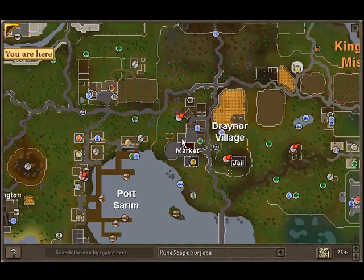Once you collect all the stuff, go to Draynor Village. In this room right here there's a witch and she'll make the dye potions for you at the cost of five gold each dye.